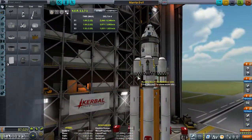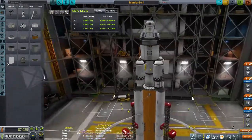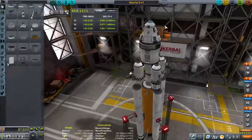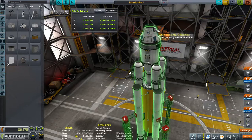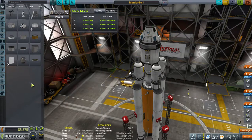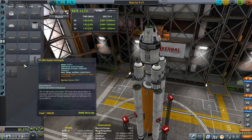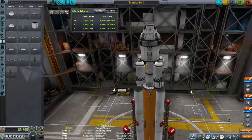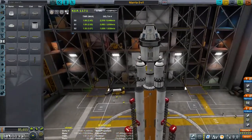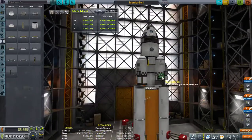We've got some science on here. Oh, we don't have a docking port - we need a docking port! We don't need parachutes, it's not coming back. We need a docking port - oh, that's the little one. Okay, there's our docking port. We can generate power.